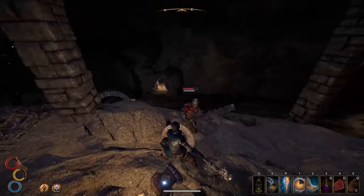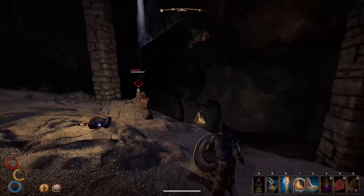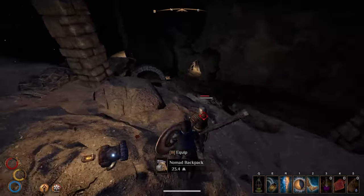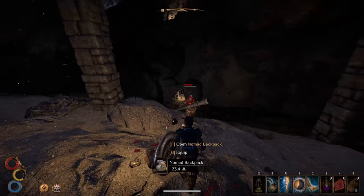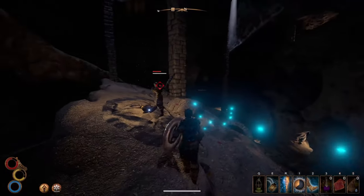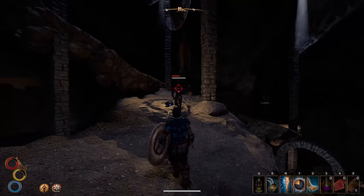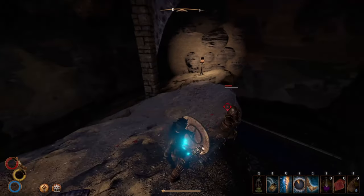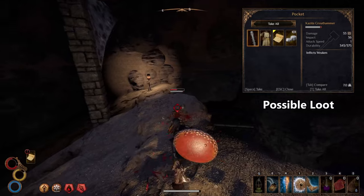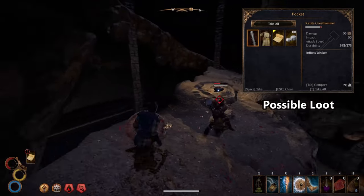I highly recommend you pick off the bandits one by one before attracting the attention of Alexis, as a combined battle against an army of desert bandits usually does not end well. This human is not really weak to anything in particular but slightly resistant to decay or poison damage. Blocking works well here but make sure your stability bar is mostly full or you will get knocked down.